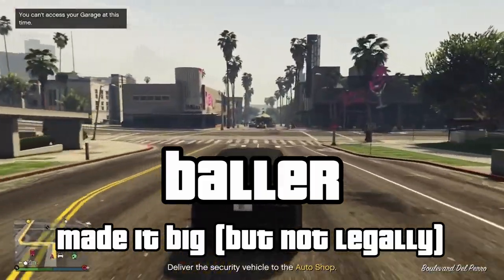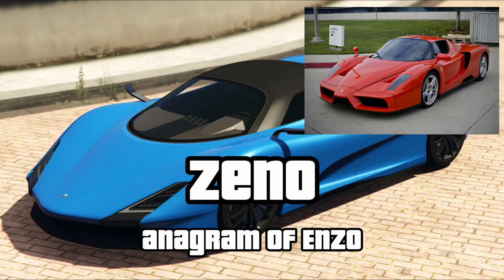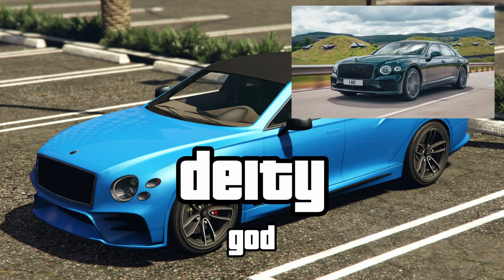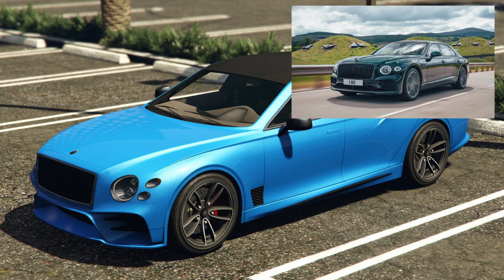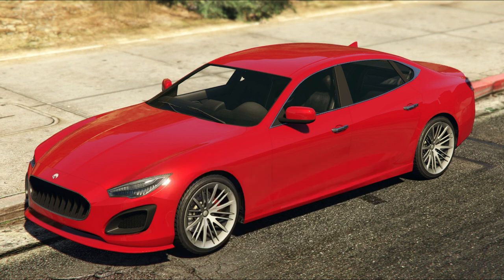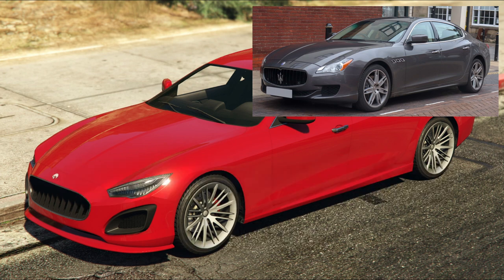Now you know what a Baller is, so we'll move on. Zeno is clearly an anagram of Enzo. The Buffalo is based on the Charger. A Deity is a god, and the Bentley Continental Flying Spur is a god amongst cars. Cinco Mila meaning 5000 in Italian just seems to be a play on Quattroporte, meaning four doors in Italian, on which this car is based.